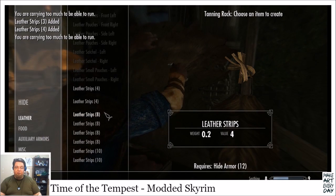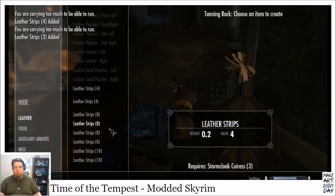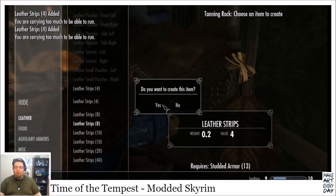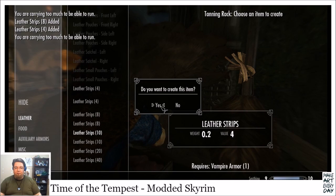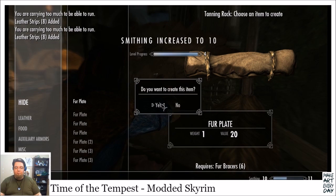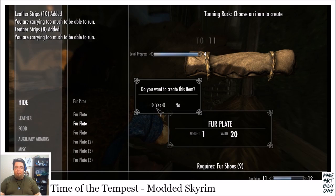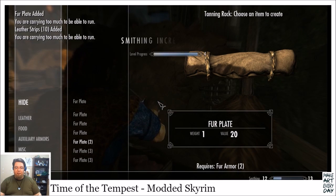Stormcloak cuirasses — definitely not going to need any of those. We're probably not going to wear Whiterun guard armor. We definitely don't need 16 sets of studded armor, but let's trim it down. We've got a couple different suits of vampire armor so let's bust up one of those. Hide is going to give us fur plate, which we can put on armor. Also leveling our smithing like crazy.